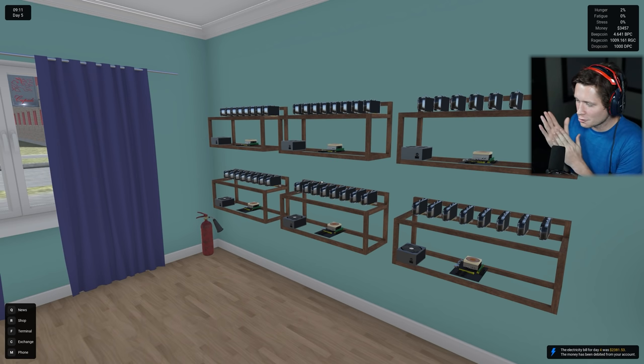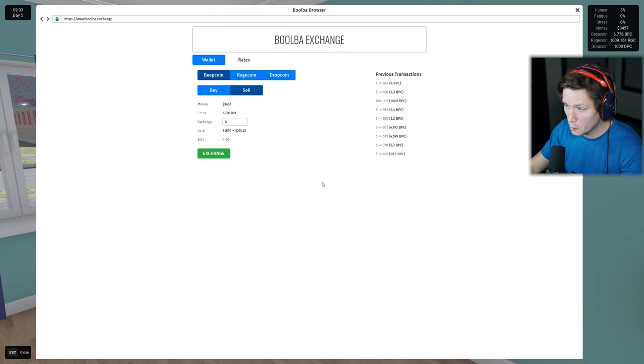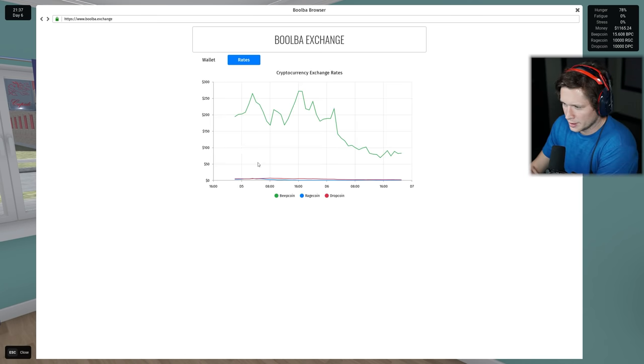9am - looks like our daily electricity is going to cost us $2,381. Your boy is just going to keep buying these other coins hoping one day they're going to go up. Looks like it's just the tale of two idiots - they're just not doing anything. With this trade, we have now maxed out our accounts. The most that you can hold in one coin in this game is 10,000. Obviously in real life you can hold as many as you want. Beep coin has pulled back a little bit. We've got 10,000 on each of these - if either one goes up to $100, we're a millionaire; $200, we've got $2 million; $300, $3 million.